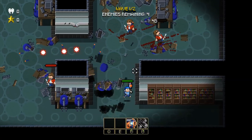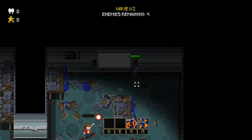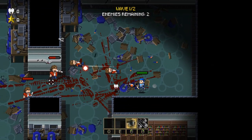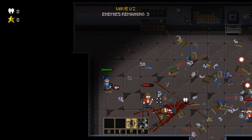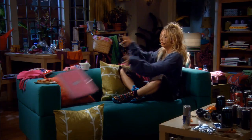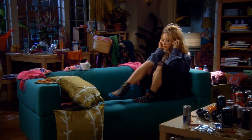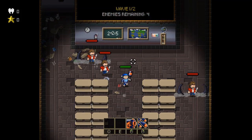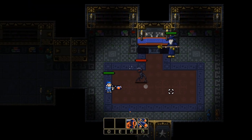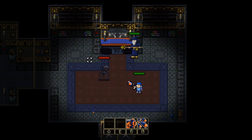Now it was time to teach the player how to use the secondary attack, where you shoot multiple nerf gun darts at the same time. We felt we needed a separate room for this for two reasons. Firstly, giving the player both attacks at the same time would be too overwhelming. And secondly, there's no point in having a powerful secondary attack when there's only one enemy in the room, since that would be pretty overpowered.